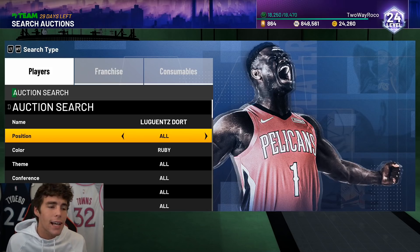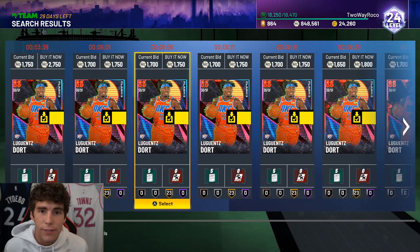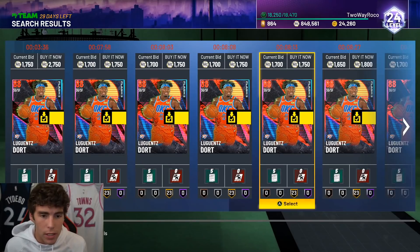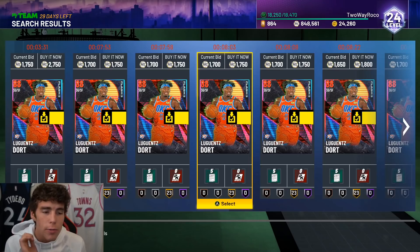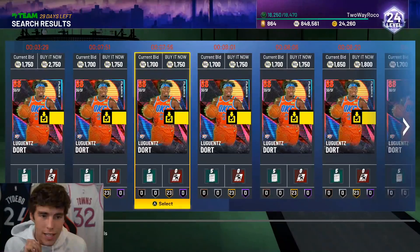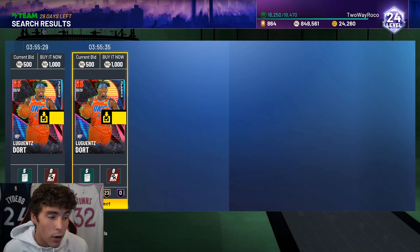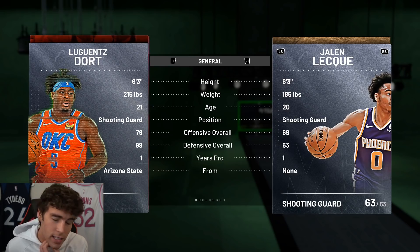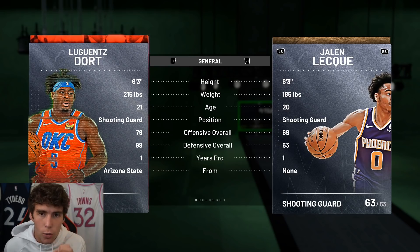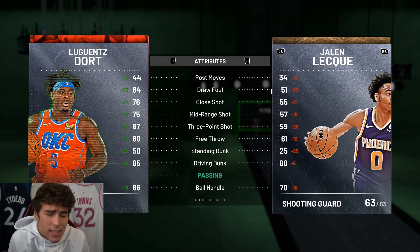Coming in at number six might be a surprise — Ruby Luol Deng. Most people making budget lists don't think of this guy, but he's one of the most underrated and overlooked cards in the game. The craziest thing is the price: you can get Deng right now for 1,000 MT. I get it — he's only 6'3", that's a big downside — but I still run him on my no-money-spent account. 87 three-ball, consistent greens, decent release, 85 driving dunk, 86 ball handle, 92 steal, 94 perimeter defense, 89 speed, and 94 lateral quickness. Where else are you seeing that for 1,000 MT?